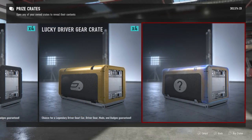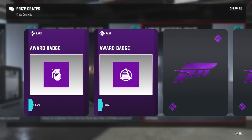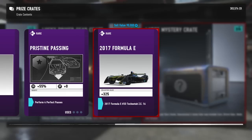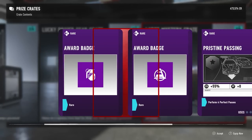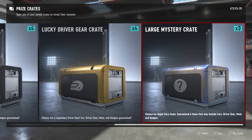Large mystery crate number two, give me something good. We got a grenade badge, a pylon mod - perform four perfect passes, and a 2017 Formula E. That is nice - collector number nine, 325 on that Formula E, that's a rare car worth 90 grand. I already have a Formula E so I'm debating whether to sell it. You know what, I'm doing it - sold it for 473,000. I'm trying to make some money back.